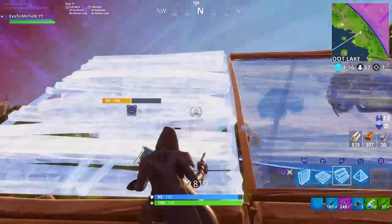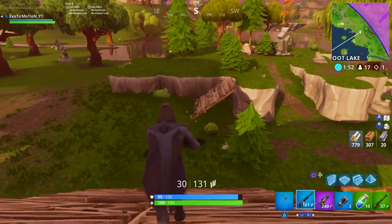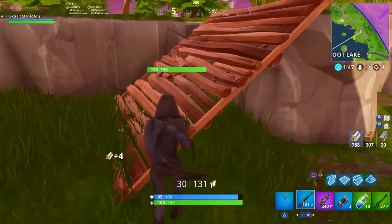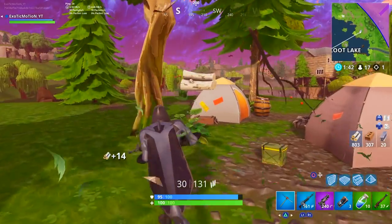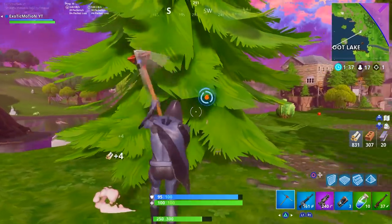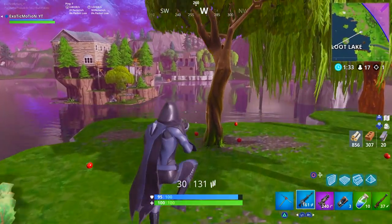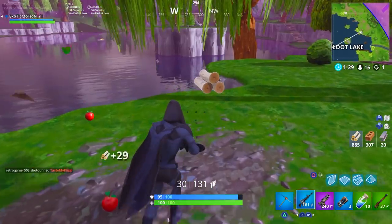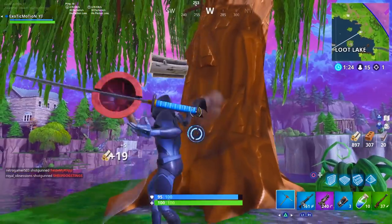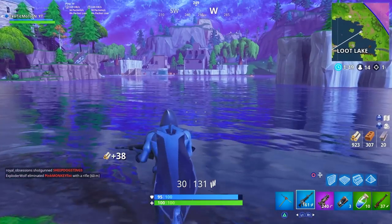Instead of double wall or double stairs, PC players are doing floorboards-stairs-floorboards-walls — that technique. It is extremely hard to do on console. I can't do it yet, but it can be done. Once I learn it myself I'll show you guys exactly how, but for now we're going to cover double stairs and double walls with the easiest technique so you're not struggling.